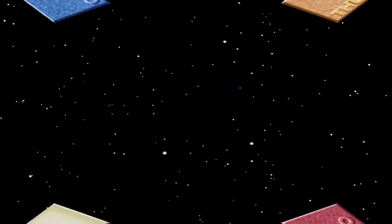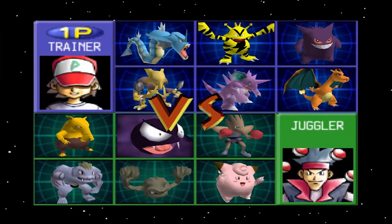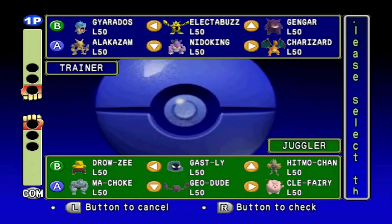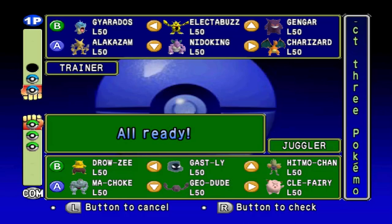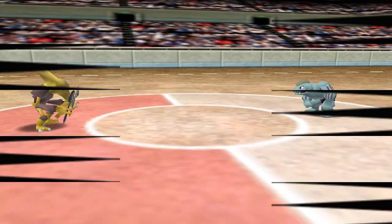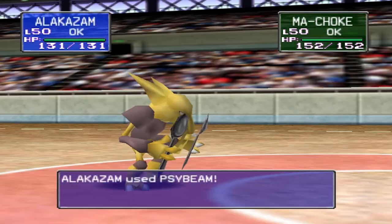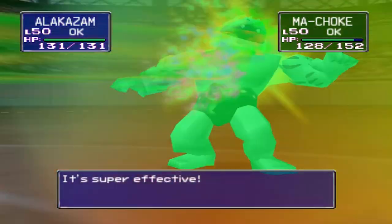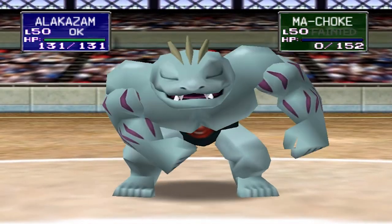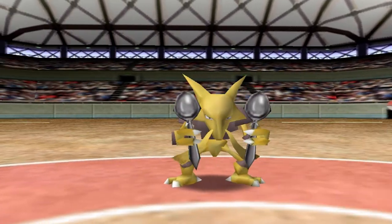Continuing on to the Thunder Badge, we're taking on a Juggler whose Pokémon are weak against Psychic. One of the biggest letdowns in Gen 1 was Ghost-type always being weak against Psychic — Ghost types are supposed to be stronger than Psychic types, but that wasn't the case. That takes care of Machoke, and you gotta love the nicknames these guys give their Pokémon.